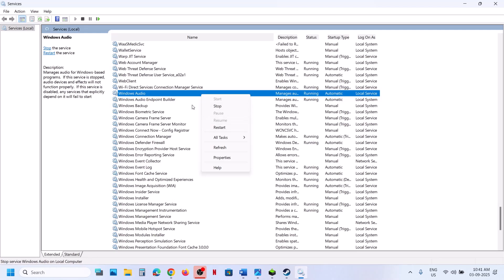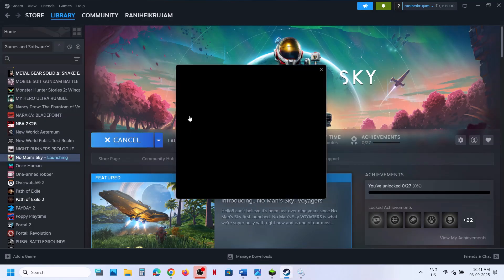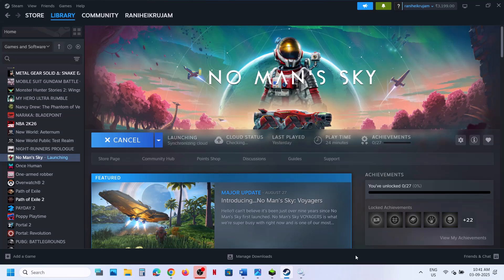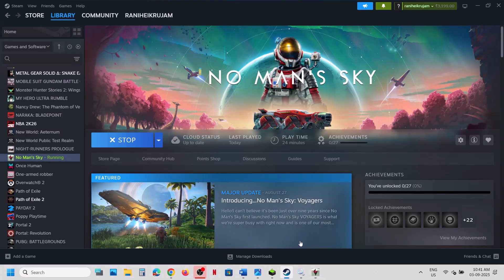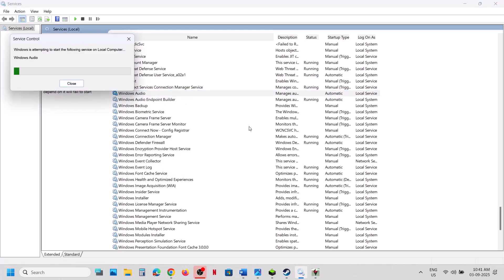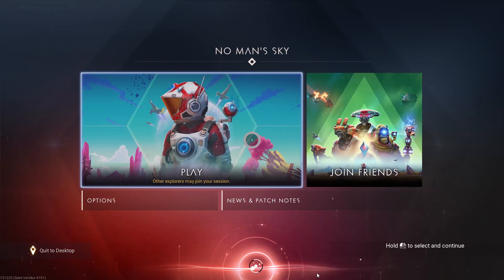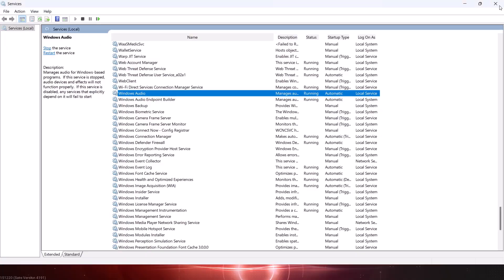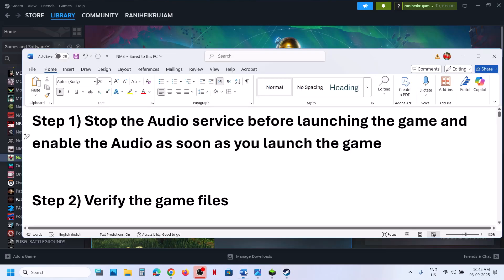As soon as the game launches, restart the audio service with a right-click. As soon as you are able to launch the game, start the audio service and then check. If still not working, the next step is to verify the game files.